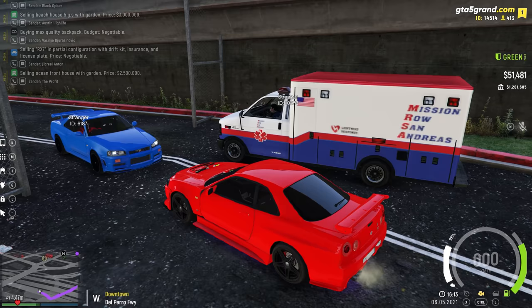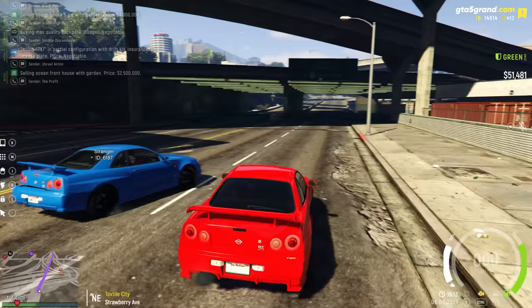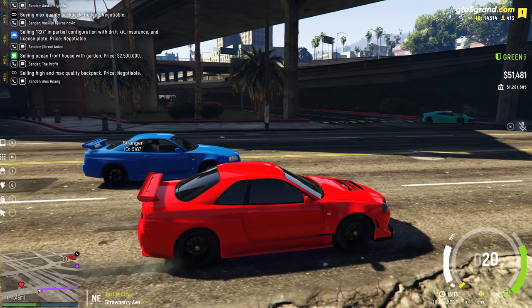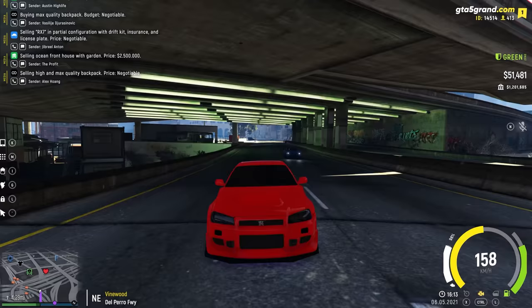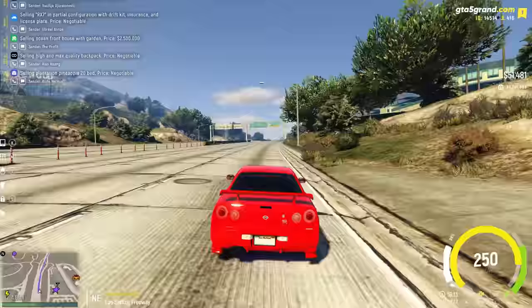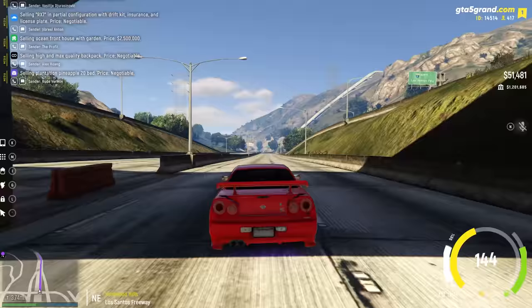I spot another Skyline and challenge the driver to a race — whoever reaches the casino first wins. We start on the third honk. I pull ahead in my Skyline and win comfortably. Now let's head to the farm fields.